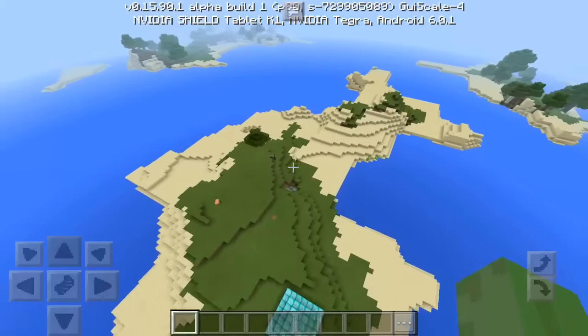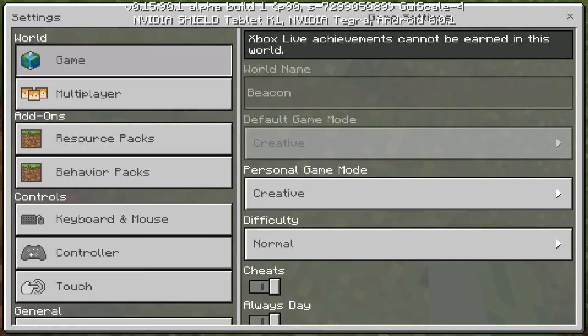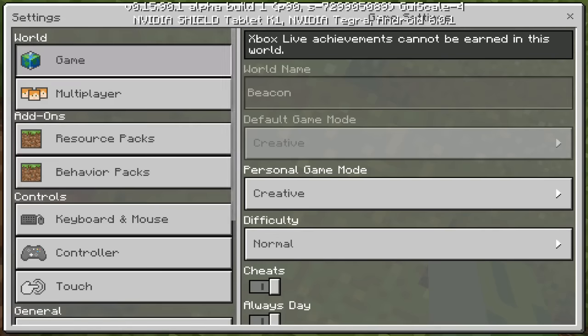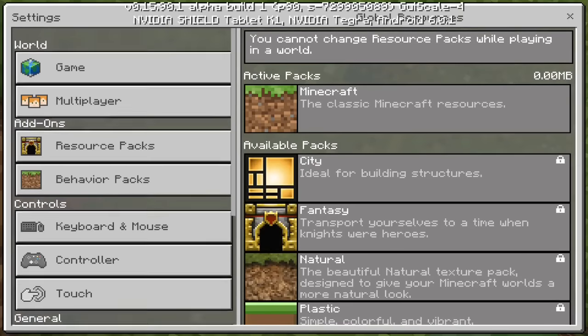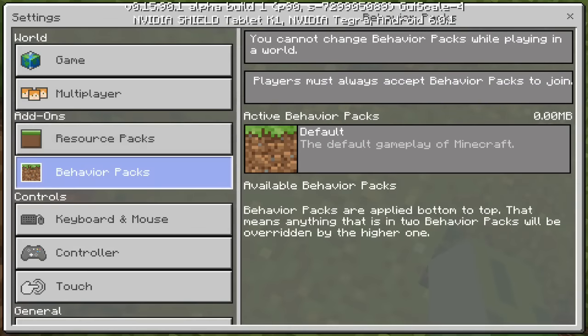Another thing they've kind of changed is the pause menu. If you go to settings, it looks kind of different — I feel like it looks more colorful. Maybe they changed the GUI a bit. Also, as you guys remember, global resources is where the add-ons would be. But it looks like here in the in-game settings, they now have their own area for resource packs and behavior packs.